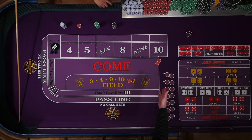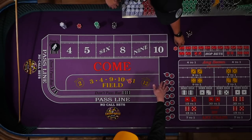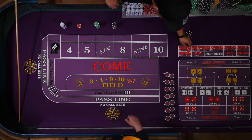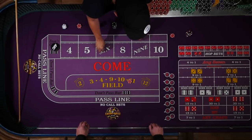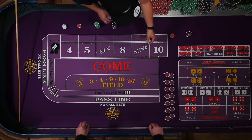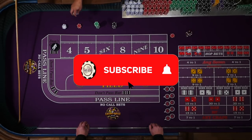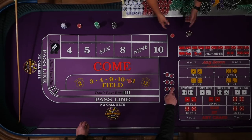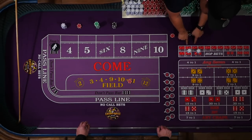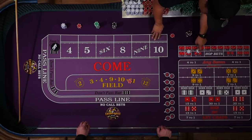If I just toss you $10, Alex, what's the problem with that? If you just say a $10 hop on the five and six, what that means is that you want five on the five, five on the six. Technically what you're asking for is $2 in each number, so it's $4 on the five and $6 on the six. If you're betting like this, there's more money on the five than there is on the six.